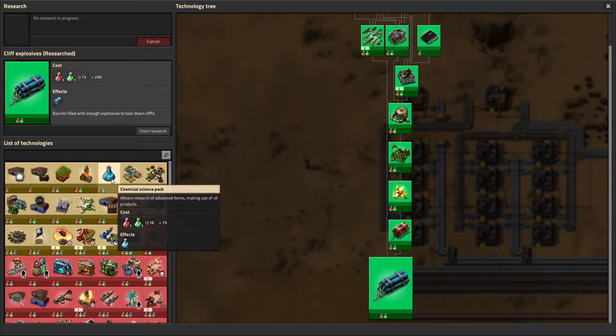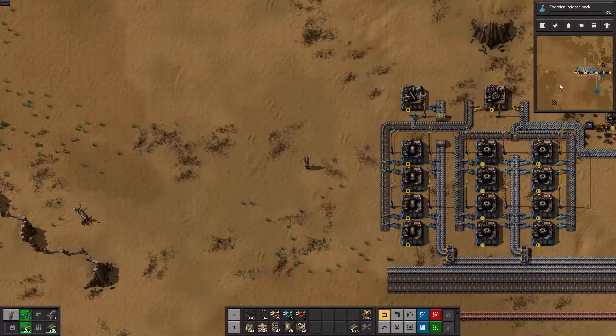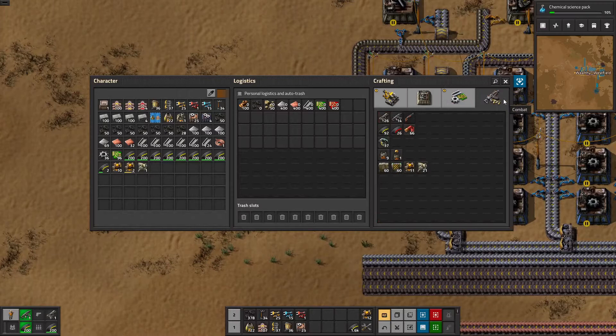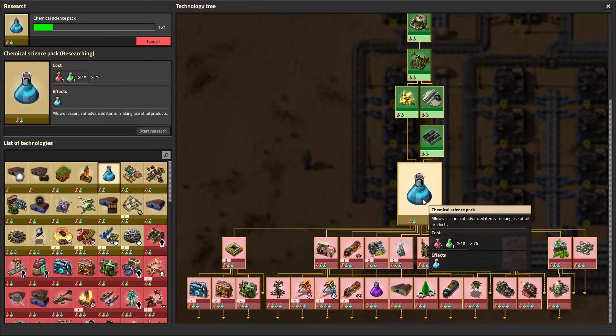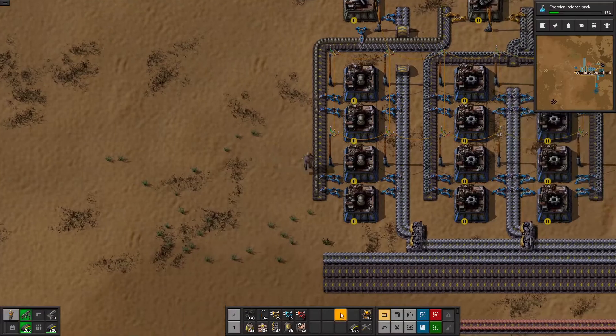Welcome back. Cliff Explosives just finished. Let's go ahead and get the next science unlocked so we can start taking a look at that. I'm pretty sure we actually need oil in order to start producing this stuff. Unfortunately, I don't think it's going to tell me what I would need to be able to produce it.